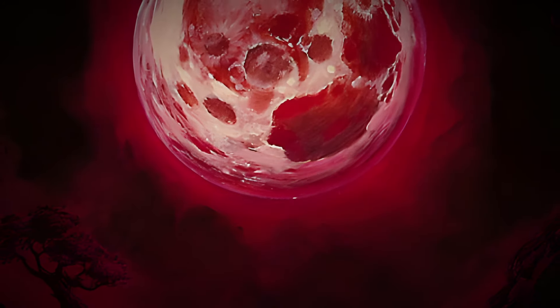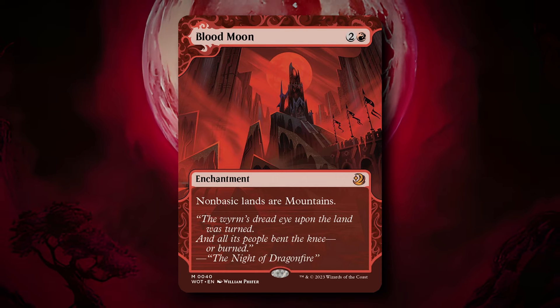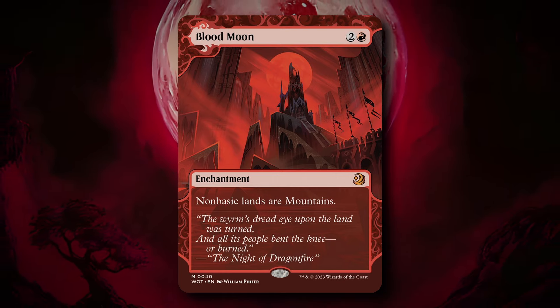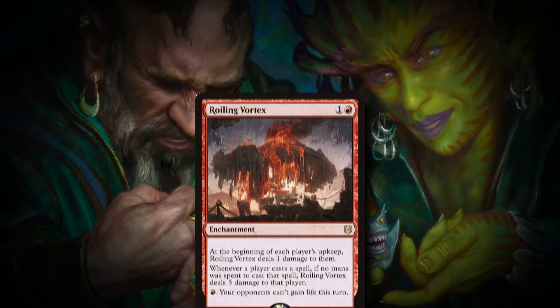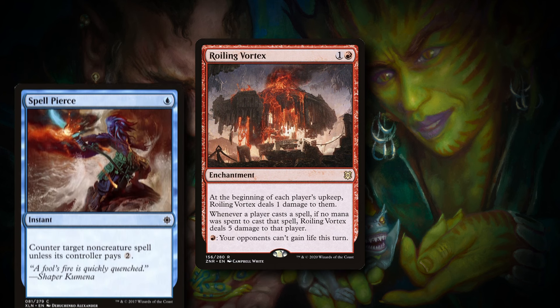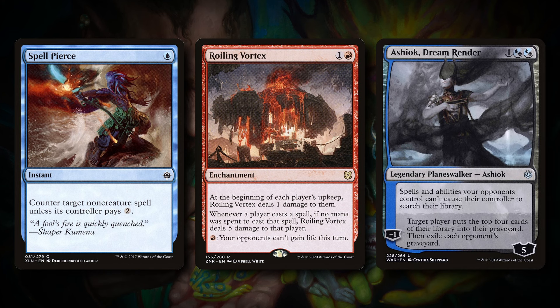We're also playing two copies of Blood Moon in this deck, which is pretty nice against the rest of the field — it's a main deck answer to Field of the Dead and even some decks playing greedy mana bases. As for the Omnitell matchup, in the sideboard we have four copies of Rolling Vortex, two copies of Spell Pierce, and two copies of Ashiok to hopefully win through an Omnitell deck.